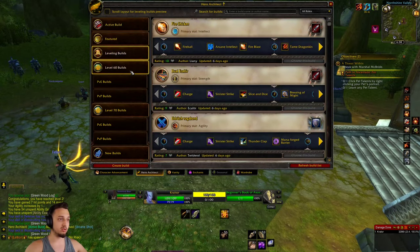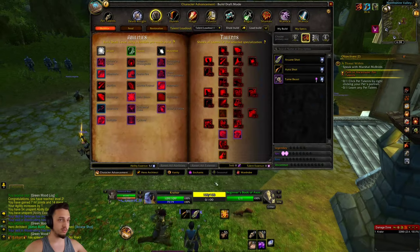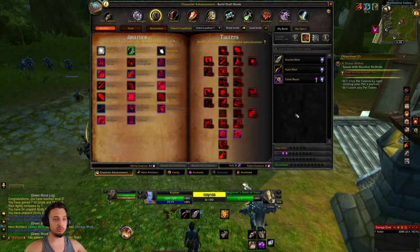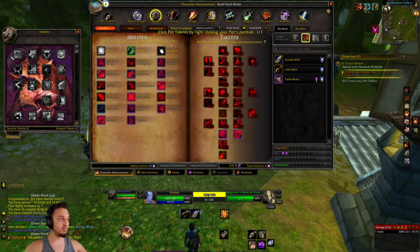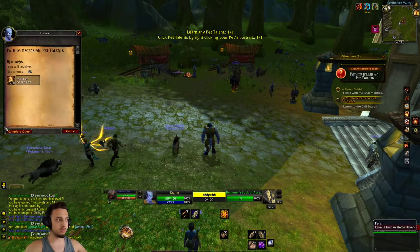It shows you all the other active builds and popular ones. It automatically picks your stats for you, and you also have your pet talents here, though there's a quest to select one — not sure if that's fully implemented yet.